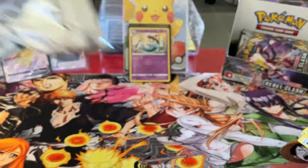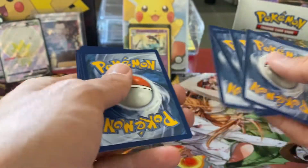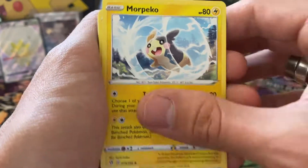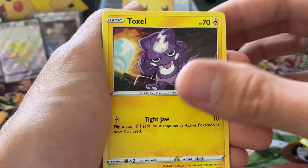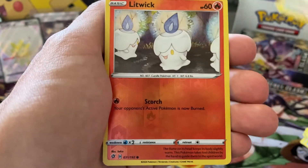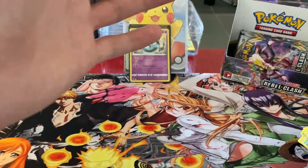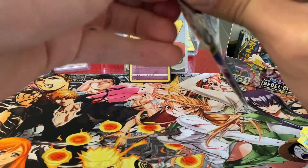Darkness Energy, Skuntank, Morpiko, Capacious Bucket, Toxel, Mr. Mime, Snowver, Pitof, Litwick, Reverse, and an Alcremie Non-Holographic Rare. We have four or five packs left — close to the finish line.